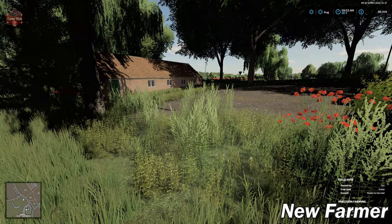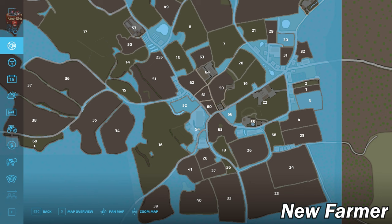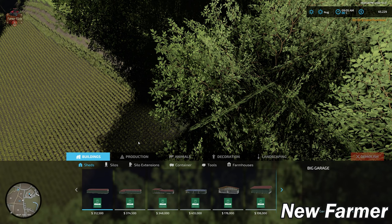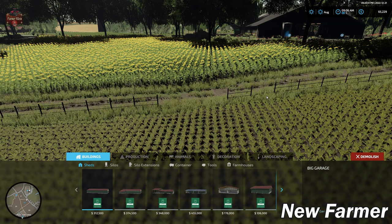Let me demonstrate that by buying a block of land. Our meadow does not have a fence, but I'll buy the field across the street to demonstrate. Now that we own farmland ID 61, I can go to demolish, just open the field up like that — and now we've got a big hole in our fence.